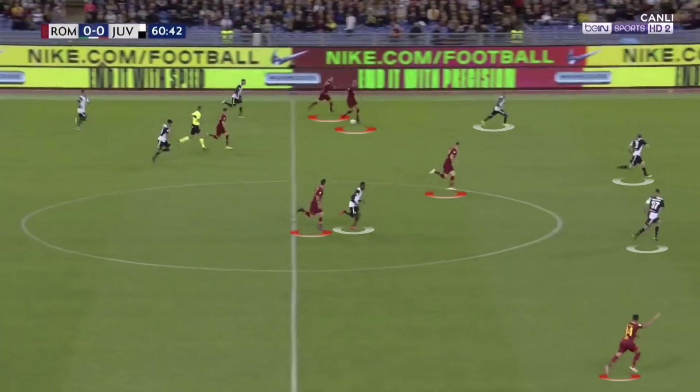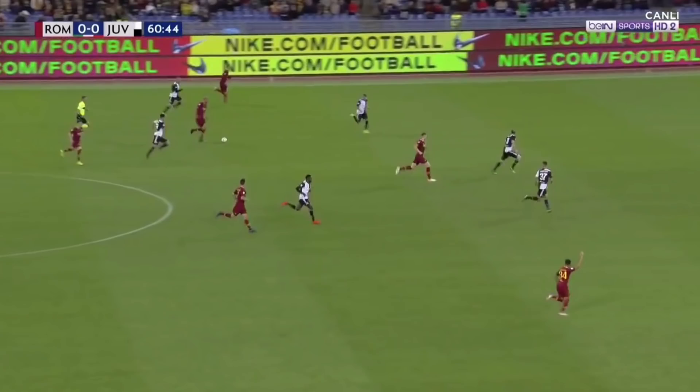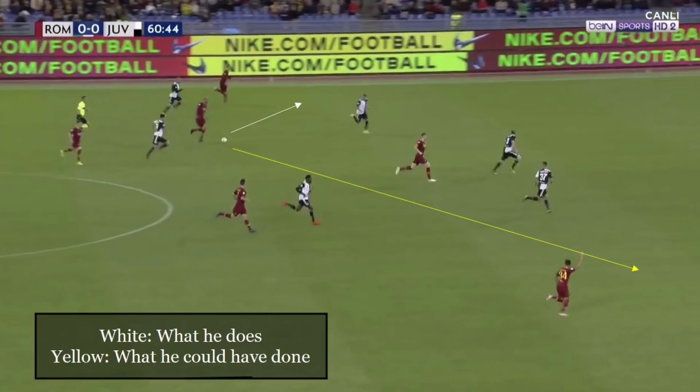Here's another attack for Roma — this time the ball is won in midfield, creating a five versus four situation. With width on both sides and depth in the centre, the player on the ball makes a good dribble to the inside. The pass to Klaiver on the far side would have probably been the best option, but the ball is played to the left, which ends with a useless cross.